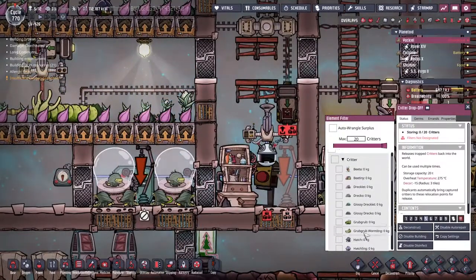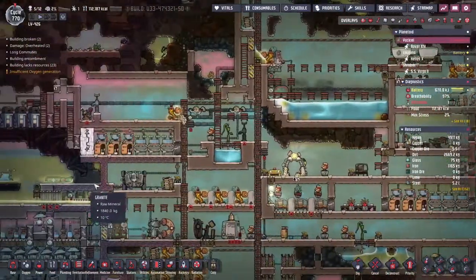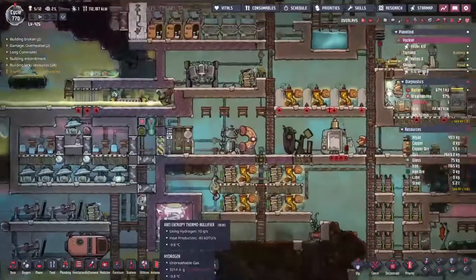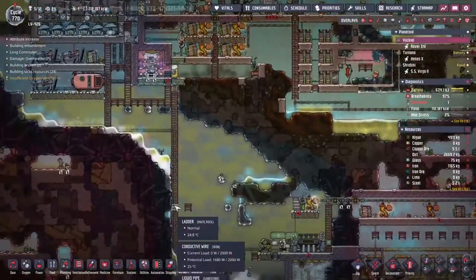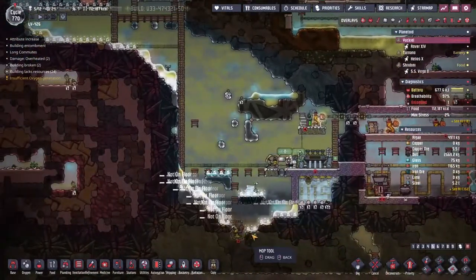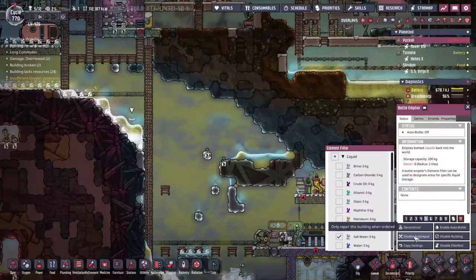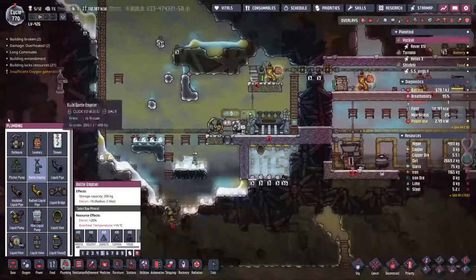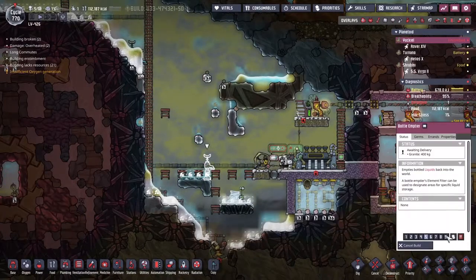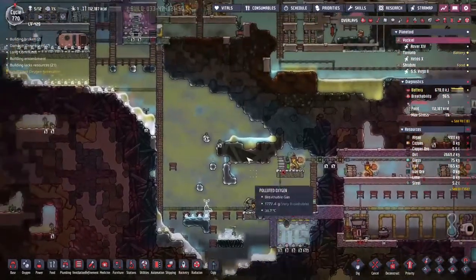There's nowhere for them — they're just building up. As I say the water situation is a little dire. We're making oxygen, you can see things are being done down here. I should mop all of this up because it's not being picked up by this liquid pump at the moment. I'll deconstruct these bottle emptiers.